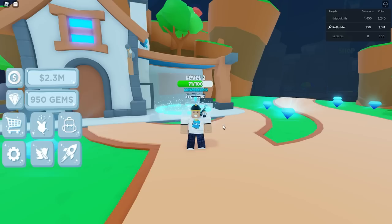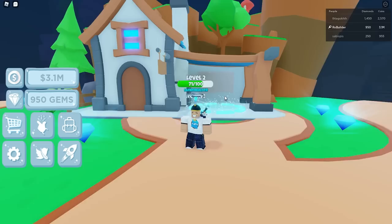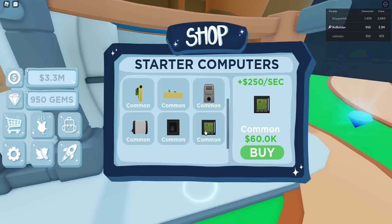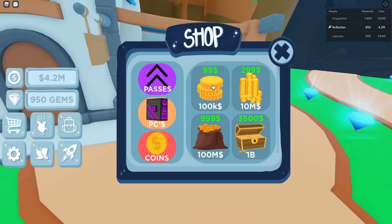I like the building aesthetic — I really like the builds. As I always do when I rate games, I spend a couple Robux to help support development. I bought this PC — the cheapest one — for 199 Robux, and I get 70,000 per second. But if I go into this shop, literally the best one you can buy there gives only 250 per second.